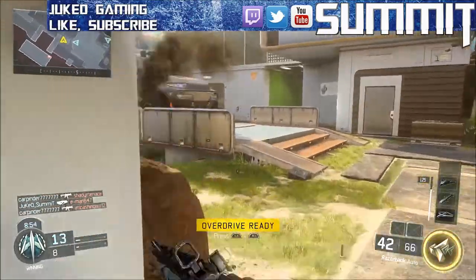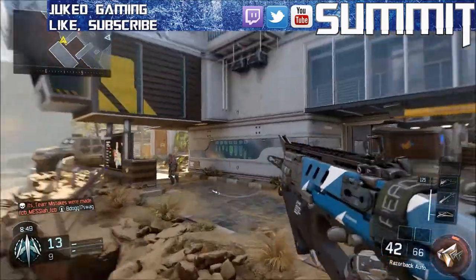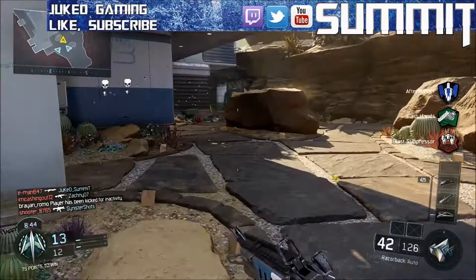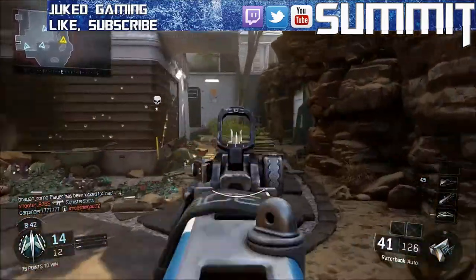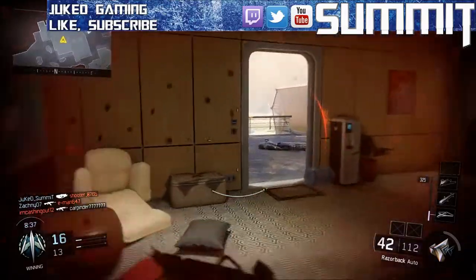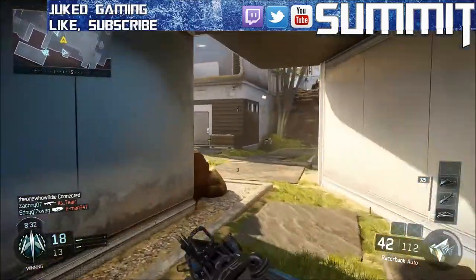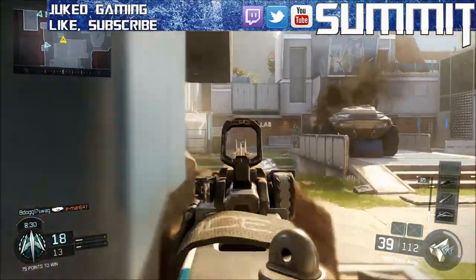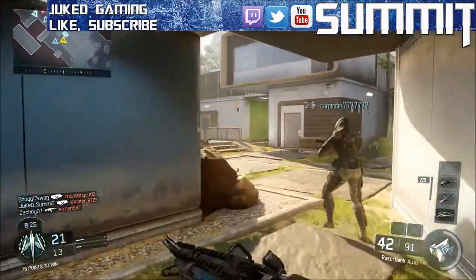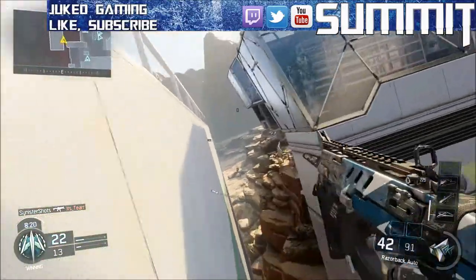Look at that - they get dropped so quickly. I did get shotgunned there, but seriously guys, you drop people so quickly with this weapon. This is a god tier class. That guy just got melted. I'm telling you guys, this is the best class in the game as of now. These are the best attachments to make your gun an absolute monster at both close and long range - as you can see, even at further range they still get melted.